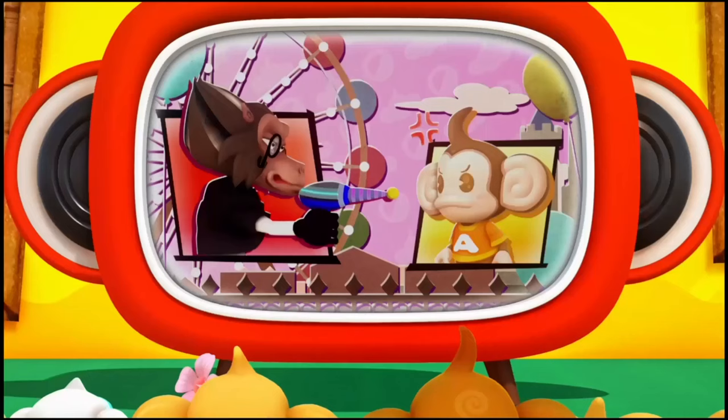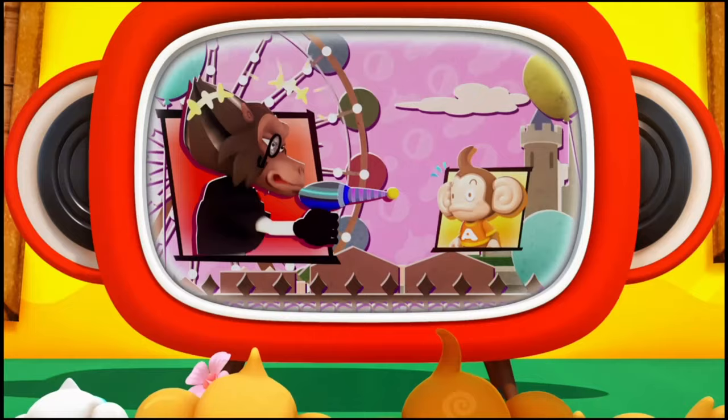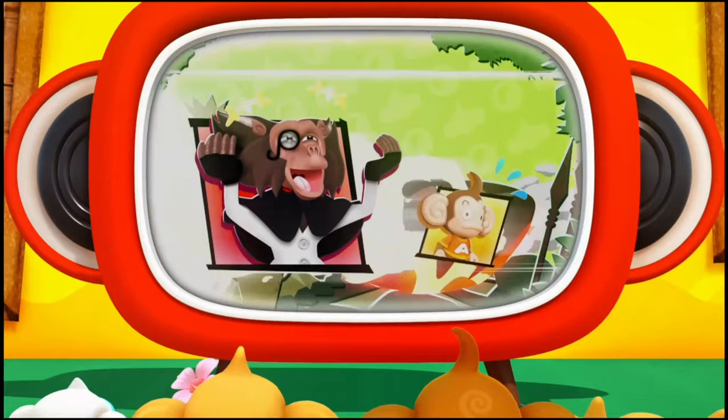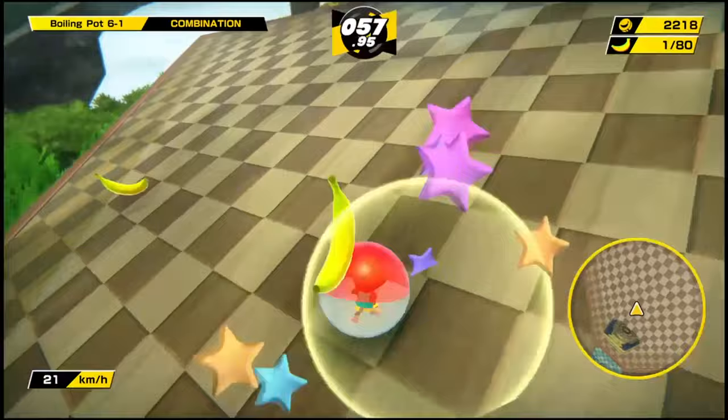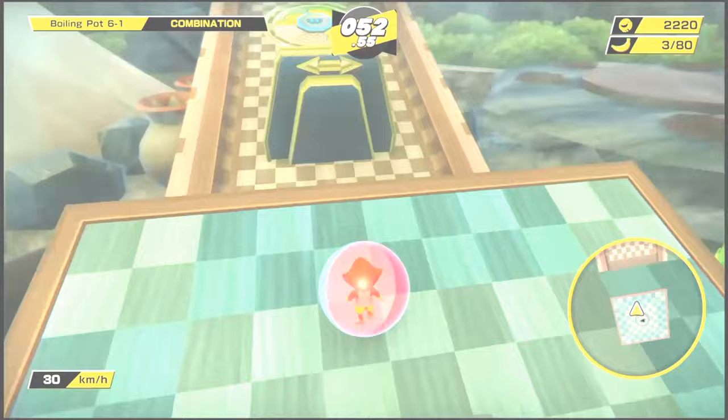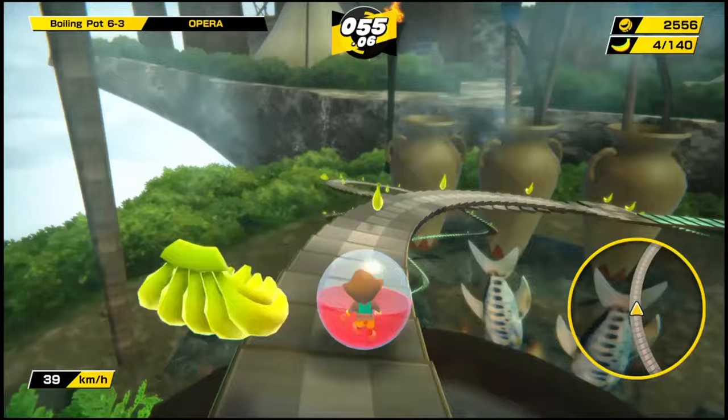In the cutscene, Dr. Badboon uses some kind of laser blaster to make our heroes smaller, then tries to boil them alive. Our heroes escape, and now we're in the Boiling Pot area — an appropriate name, because some of these courses can make one boil with rage. Combination was really frustrating for a first-time player like me — turns out I totally missed a button. I feel stupid.